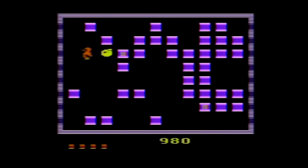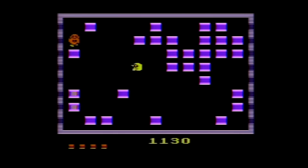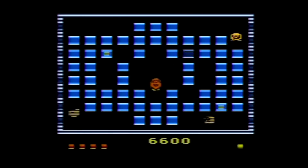You play as Pango the penguin, skating around the ice rink using the joystick. On the rink there are also enemy snow bees, ice blocks, and jewel blocks. You can kick ice blocks, jewel blocks, or the wall by pressing the button. If you kick an ice block that can't move anywhere, you destroy it and get 30 points. If it has an open area to move in, it will slide until it hits another block or the wall, and it can also crush snow bees. Crushing one gets you 400 points, two with one block gets 1600 points, and three gets 3200 points.